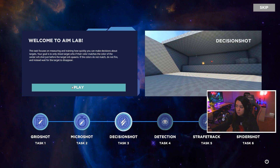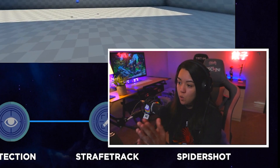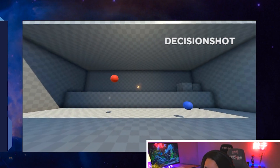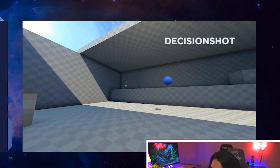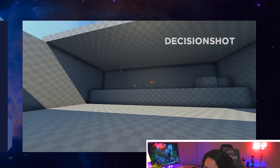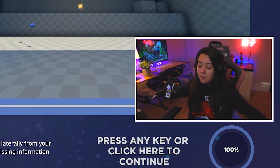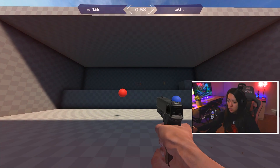Now what's this one? This one is decision shot. So there's an orb in the center — one orb pops up, then two, then one, then two. Whatever one color pops up in the middle, that's the one you want to shoot when the two pop up. Okay, that makes sense, let's try it. So blue — decision shot it says.